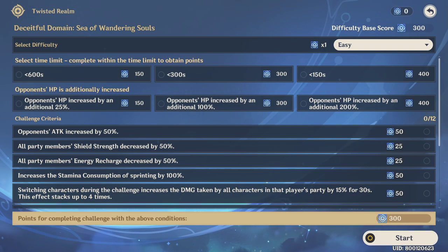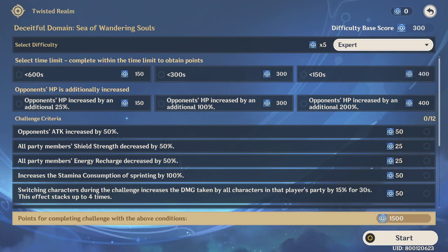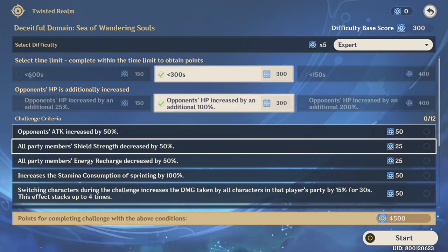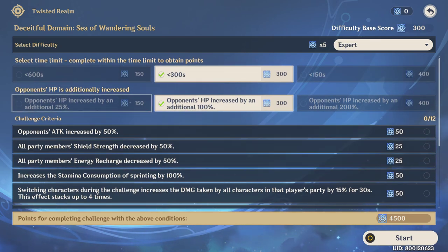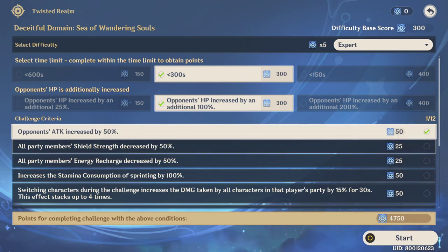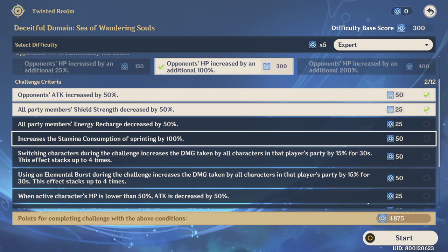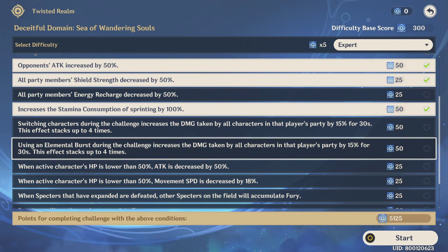Let's select our difficulty. We have easy to expert, so I'm going to try expert and go for less than 300 seconds. Not too difficult — let's not go for the uber difficulty. Maybe this one, with stamina consumption. We're just going to target 5k first, let's try.